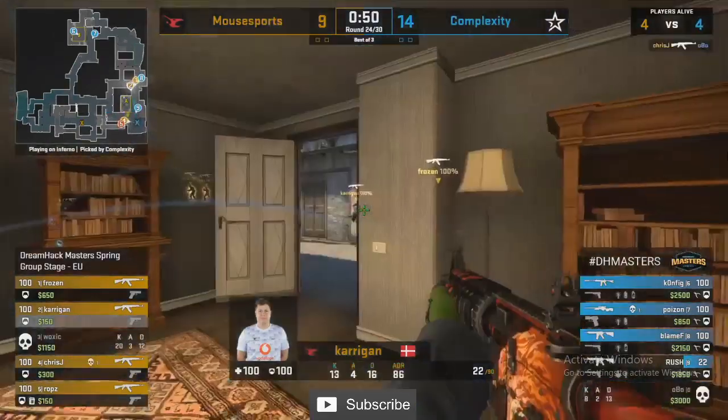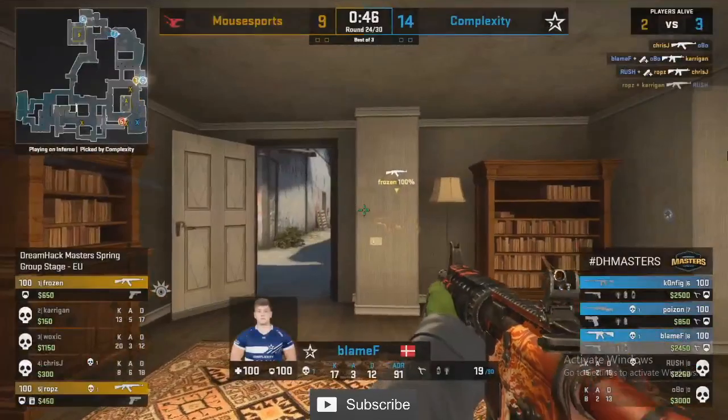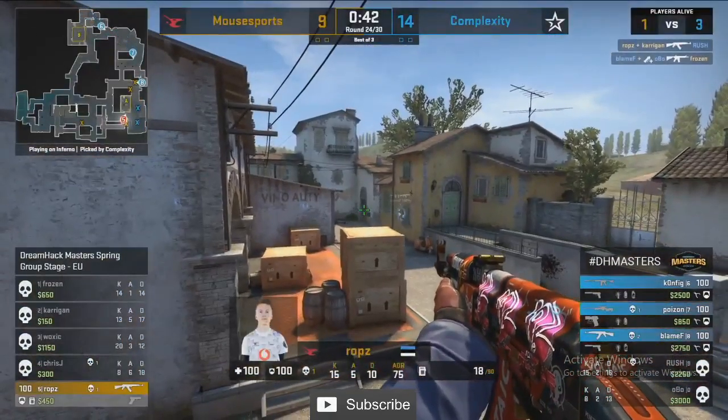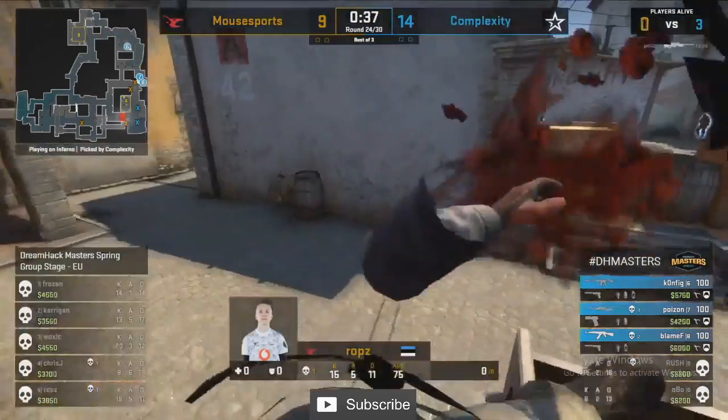They lose one of their smokes, they lose the utility that Woxic had — Mouse Sports didn't have everything in them. Look at what they've gained for it — very much relying on just winning fights straight up. Blame F and Rush are doing a good job of holding back right now — Blame F not moving, and a second kill found leaves all the pressure on Rops in a 1v3.